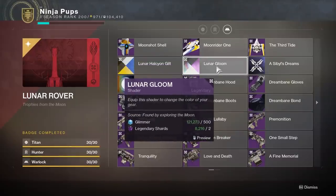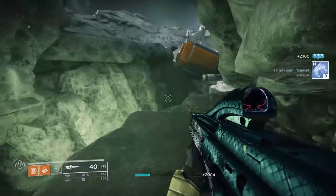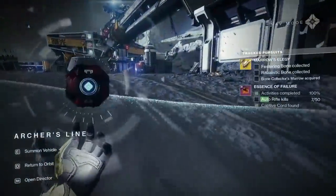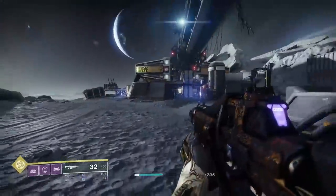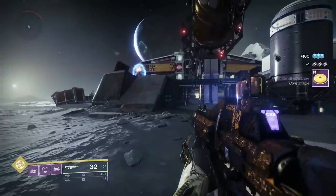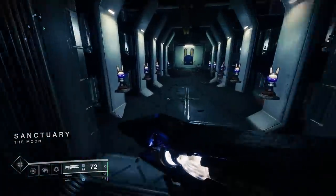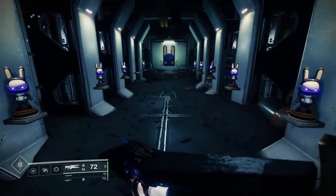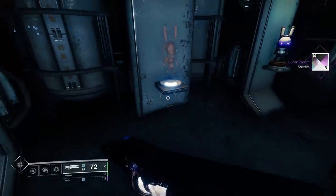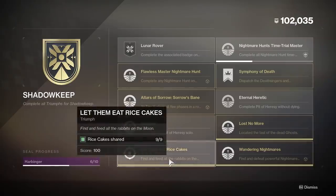The second shader is the Lunar Gloom shader, which is earned by giving a small rice cake consumable to all 9 rabbit statues on the moon. Despite what I originally said in my statue guide, these consumables can drop more than once per week, mainly if you have other characters to play on. These rice cake consumables drop from doing pretty much anything on the moon such as collecting materials, opening chests, and from activities themselves. After turning in a rice cake to all 9 rabbits, head to the rabbit trophy room and interact with the statue on the ground — that's actually how you get the shader, not from claiming the triumph. One very important thing to note is that the rabbits are not tracked account wide, so you should turn in all the rice cakes you get on one character.